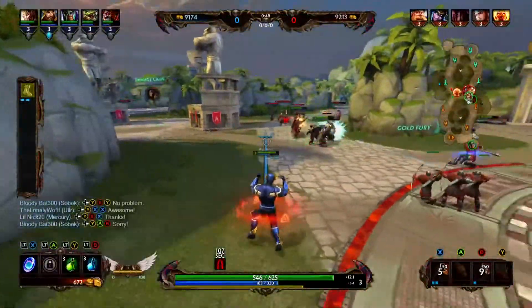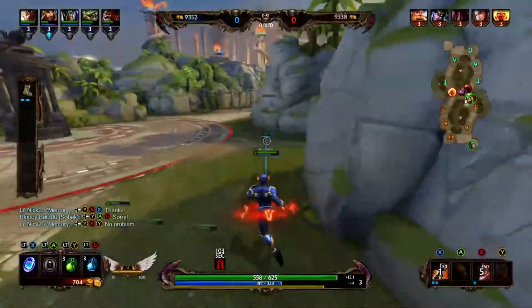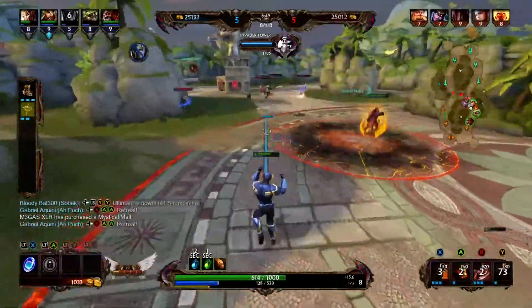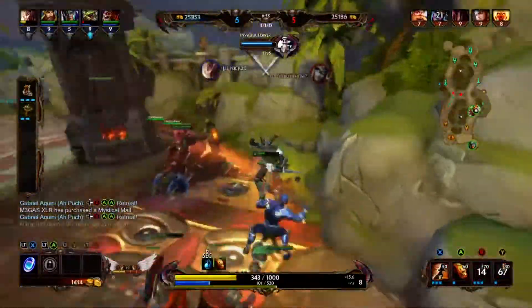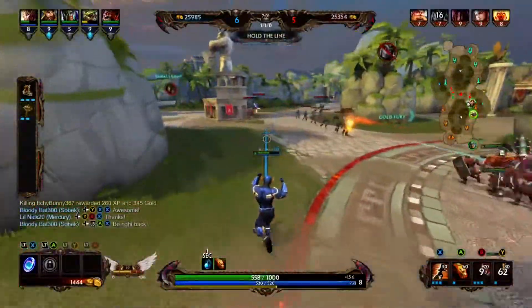As you're looking at right now, this is the new Mercury skin, Captain Quick, which could either be a Flash overlook or something along the lines of Captain Falcon. Either way, it looks amazing — I love the skin and I love the voice pack. I think the voice pack is a little meme-y itself for what it is.